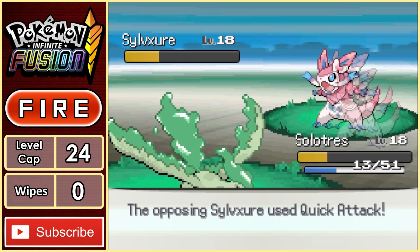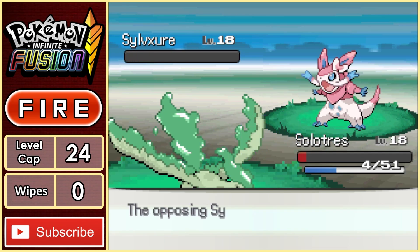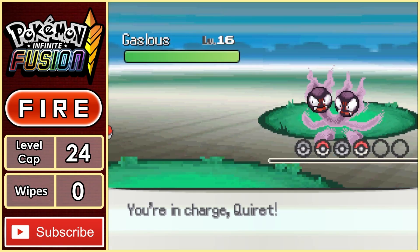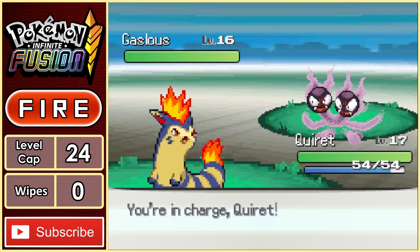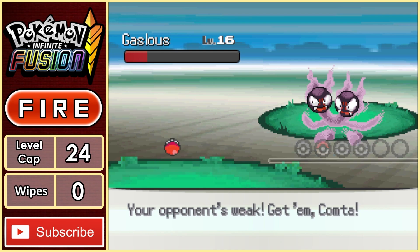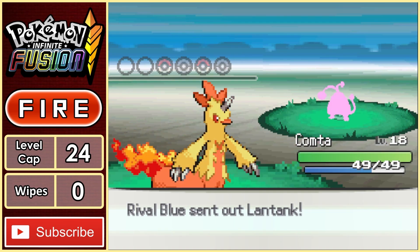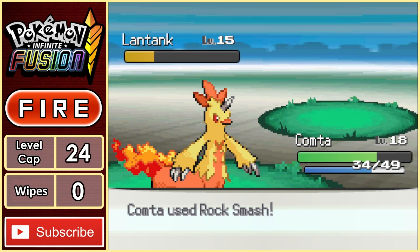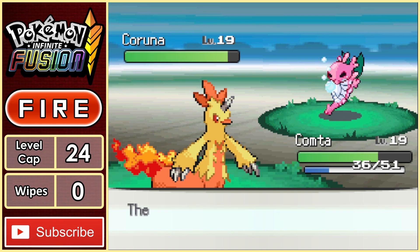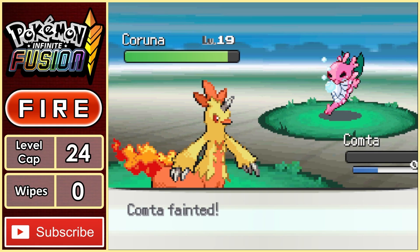Solutris comes in and brings it down to full HP, before being able to finish off this monster with a Sidewave. Gasless is next, and it outspeeds and kills Solutris with a Nightshade. I bring in Cyndarette to 1v1 the Gasless, but we can't quite get the job done, falling after a few hits. Now it's Comtar, and the first thing we do is take out Gasless with a Flame Wheel. Blue brings in Latank, which is weak to Rock Smash, allowing Comtar to get the kill. Last is Karuna, and this thing has Bubble Beam, fencing Comtar and giving us our first wipe of the run.